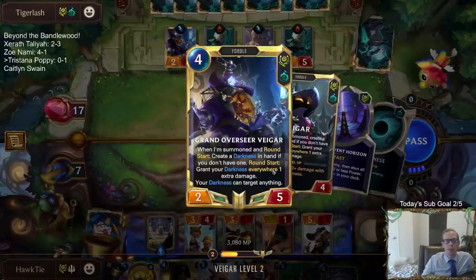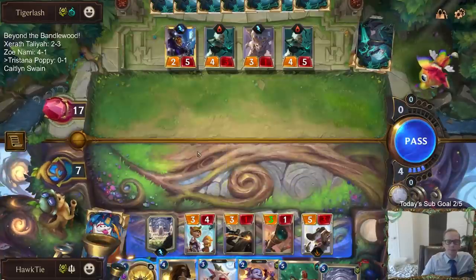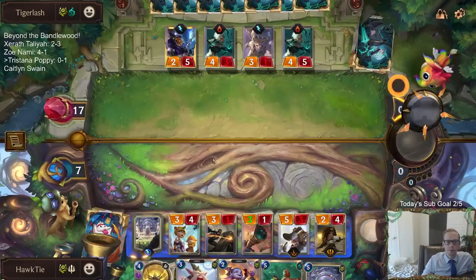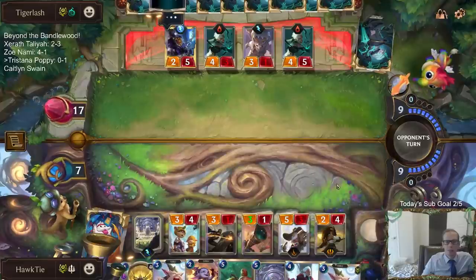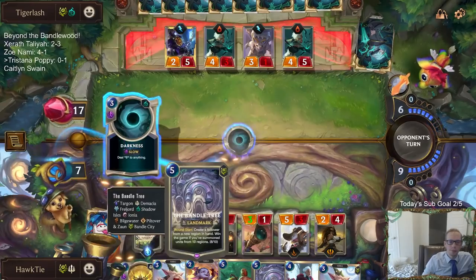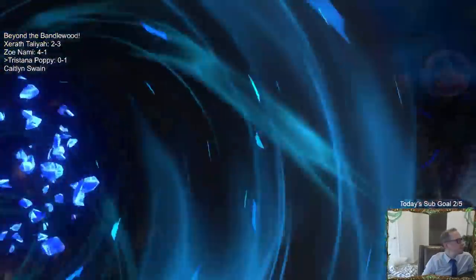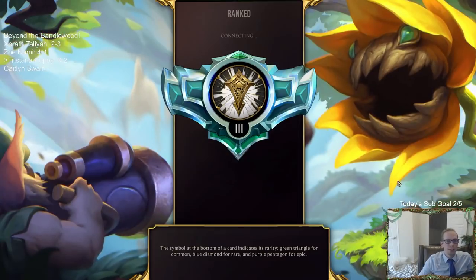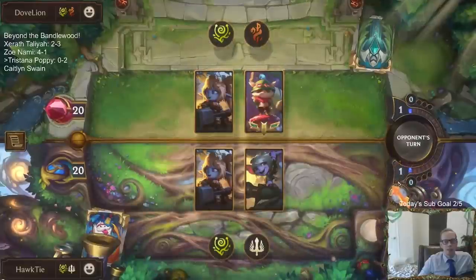Now this round start will create Darkness and it does Nexus damage. That's too bad. We were close. That would have been Noxus. We basically just needed to not die this round — if we just didn't die this round we would have won the game. But we did die this round. Just took 20 damage from Darkness. They made us discard a Sentinel and they had two other Sentinels — those were basically the only two cards that killed us.